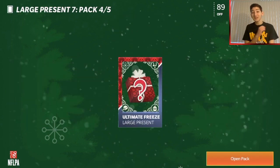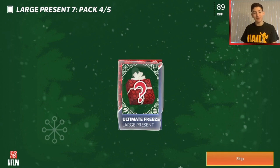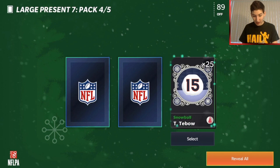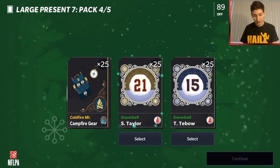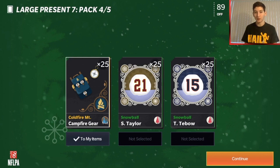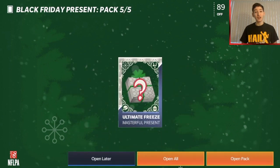Small present three was crazy good; numbers five and six not so much. Now we've got large present seven - hopefully a lot better. I believe we're guaranteed an elite player. Oh, it's a select of 25 snowballs - only three of them though. It's a select of 25 of either campfire mountain, campfire gear, snowballs of Sean Taylor, or Tim Tebow. The set to get an 82 overall needs five, so I'm going to go with the campfire mountain because I think that'll help me get 82 overall players more easily.